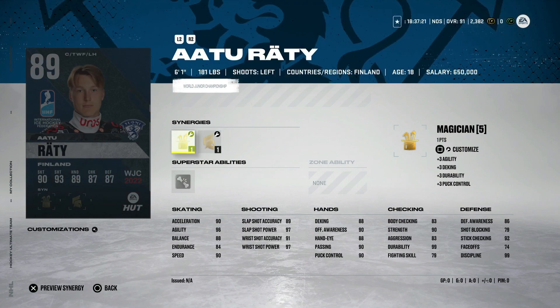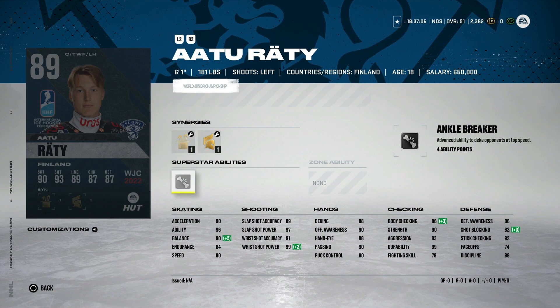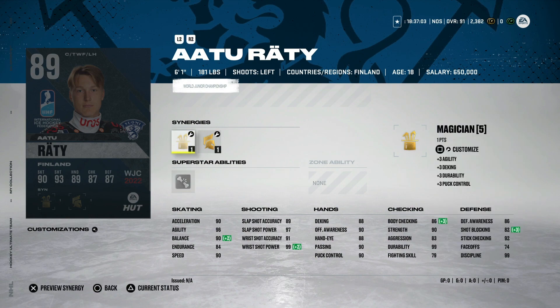Now on to some of the more improved ones. The 89 Otto Ratty from Finland with booming shot, gladiator, and well-rounded. Body checking can get up to 89, 90 speed, 90 acceleration, 96 agility, a good wrist shot both in the 90s, and hand stats all in the high 80s to low 90s. Definitely a usable left-handed winger card. I'm not a big fan of ankle breaker, but with gladiator and booming shot activated that would max out his agility and boost shot power. That said, the base Connor McDavid would be much better than this card.